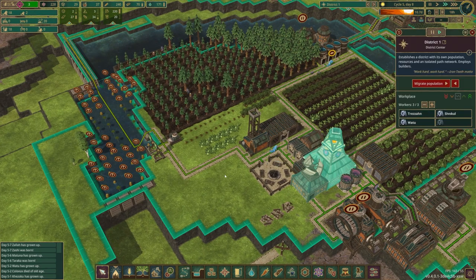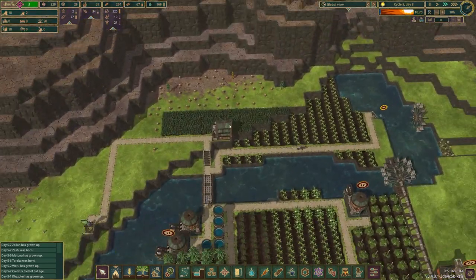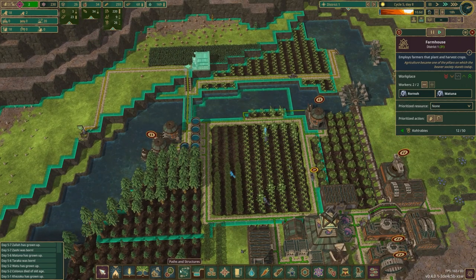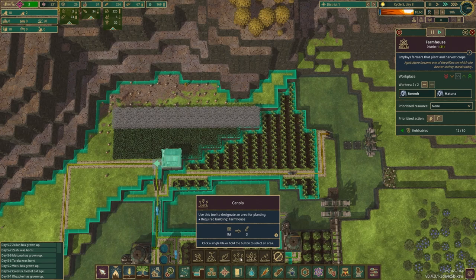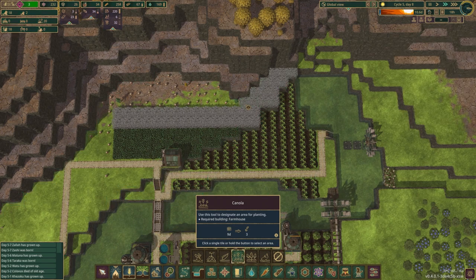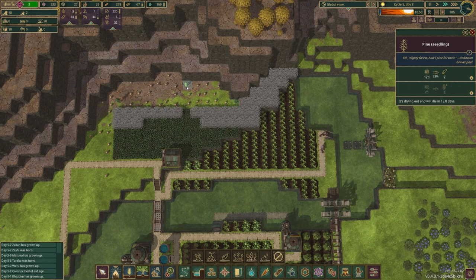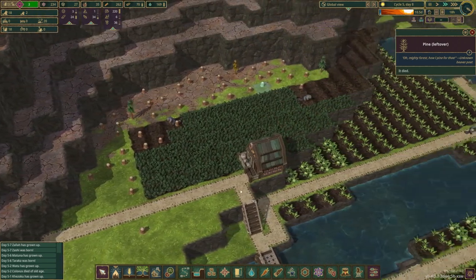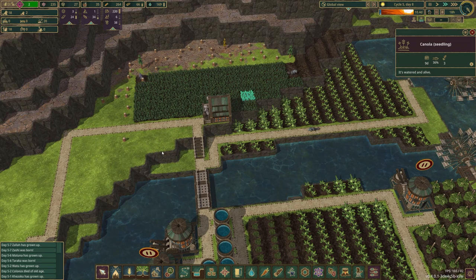I do have an extra beaver so I'm going to stick them in the district center to go ahead and start constructing or deconstructing as the case may be. These are all in range for cutting. Farmers are looking pretty good here. I'm going to go ahead and plant some more canola now that this is a little more accessible. I'll just have this whole backside all be canola. How close is this one — 88%? It doesn't look like 88%, that's a real small tree.